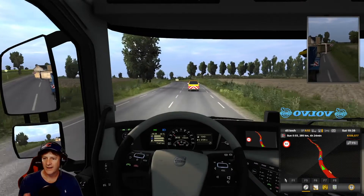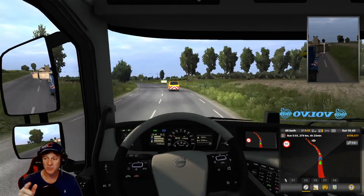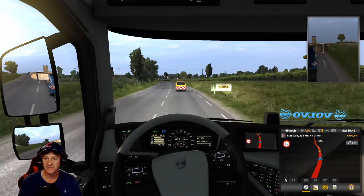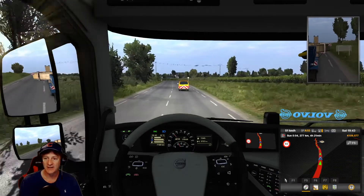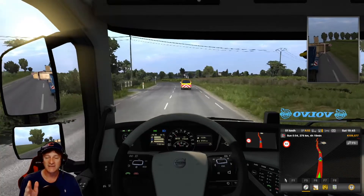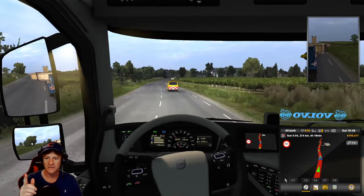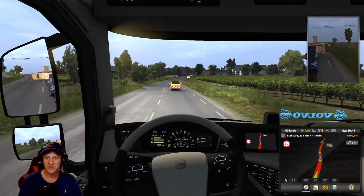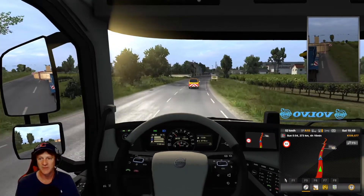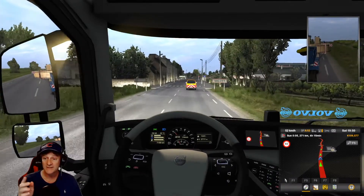We are about an hour and a half into the drive right now. It's been much more challenging than the last special transport — these are all one-lane highways, a lot of sharp turns, corners, some traffic. So this has been kind of slow going, a lot of maneuvering. Whereas the last one, once we got on the highway out of Naples, it was pretty much just a straight highway shot. This is a nice kind of straight stretch here where I thought I might be able to do some talking.